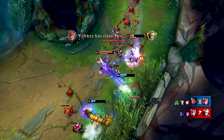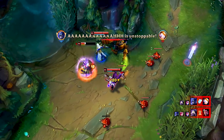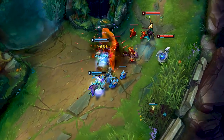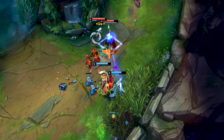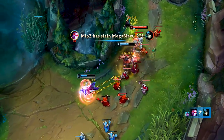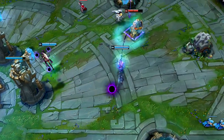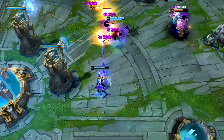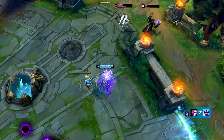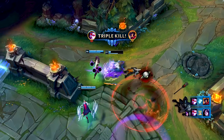Throughout laning phase, I recommend making use of the mechanics I showed you — especially the auto attack, Tumble plus Condemn combo, which is really efficient for poking since the knockaway will ensure that you don't take much damage while you get a full Silver Bolts proc onto your target. To summarize: play defensive and safe throughout laning phase, at least until level 6. Even at level 6 it's often better to play it safe and just farm, since decent farm and not getting shoved out of lane will basically ensure that you power spike more than the enemy bot lane in mid to late game.